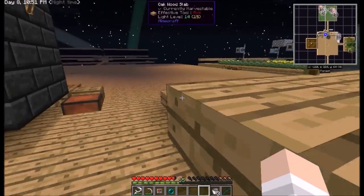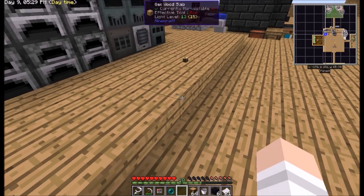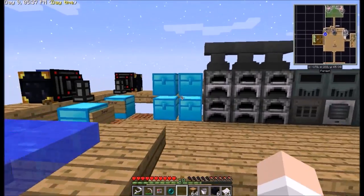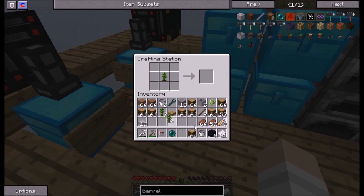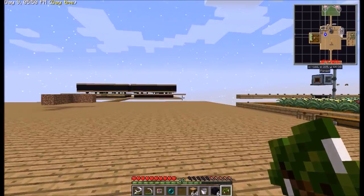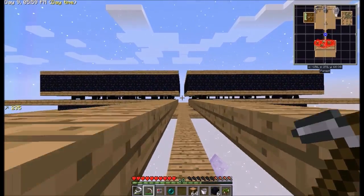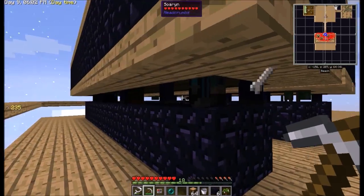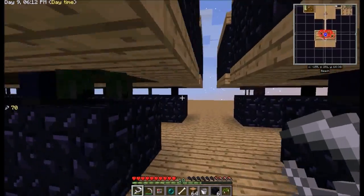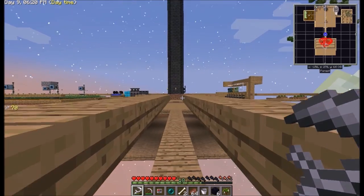Sorry about that guys. In my haste of trying to make this world look nice I forgot to get some basic components. I got my sugar cane over there which I'm not going to need because I'm going to make something from Pam's Harvestcraft called a paper bark tree — it's actually really useful. Let's kill a skeleton and I'll show you what this does. Looks like I'm already getting bones — the skeletons are just dying on their own.